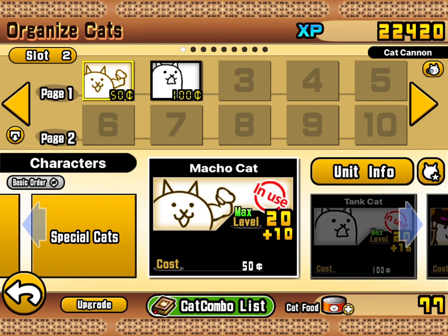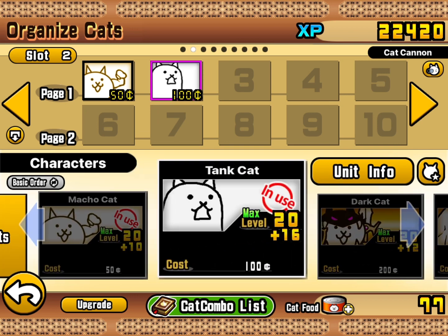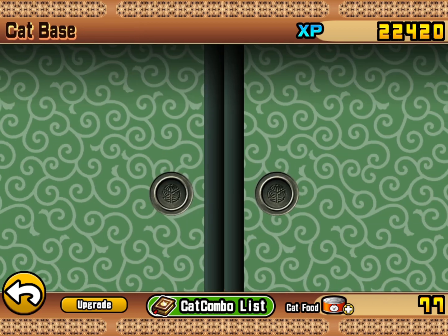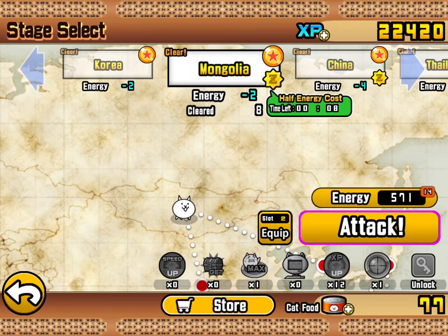If you have beaten Korea, you should have unlocked this tall-looking cat. You must have him at level 36, and you should have Macho Cat now. After all of this, you're ready to dive into Mongolia. I recommend you also bring a Rich Cat as well.